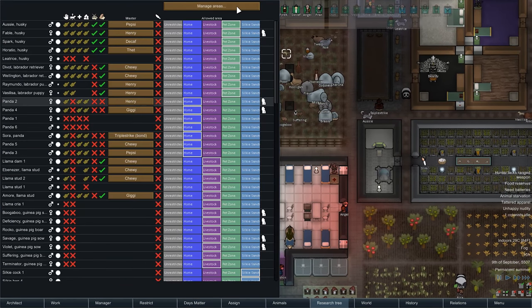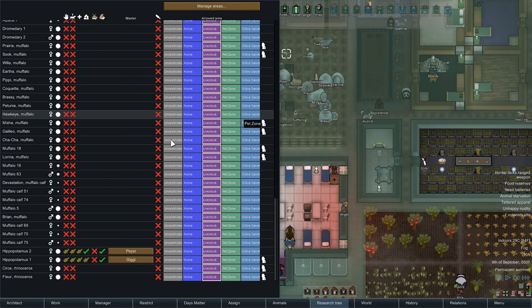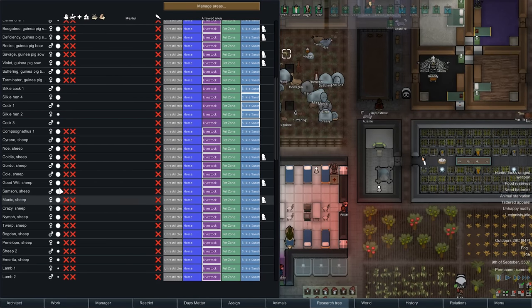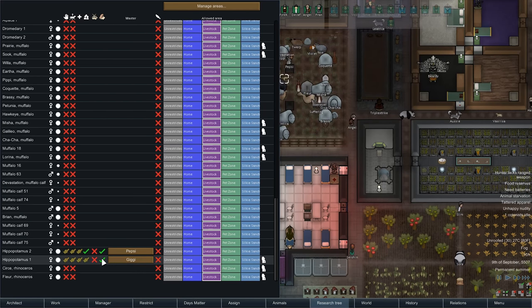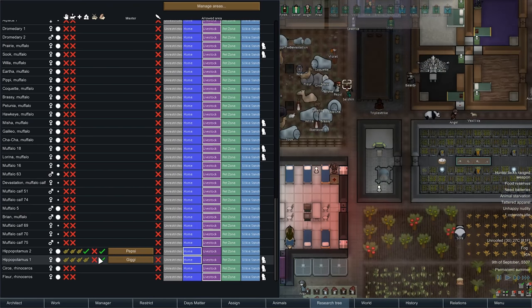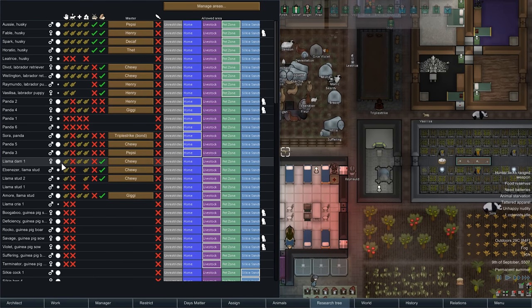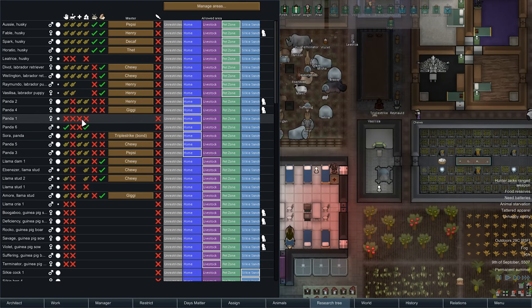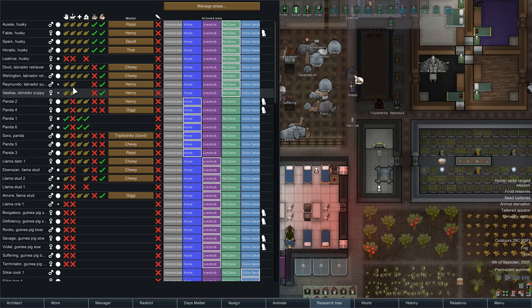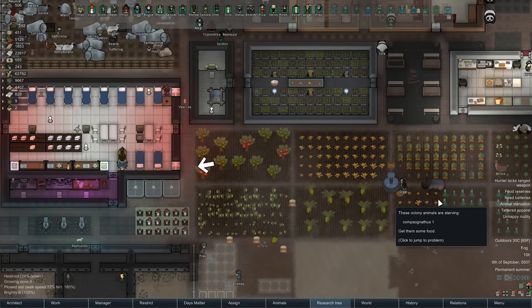We can actually put most of our animals back to pet zone. That particular animal doesn't have his own zone — he was stuck, but he's no longer stuck. Let's put the hippos out on the home area. The llamas I want to stay in because I want them to be safe. New pandas to tame and a husky to tame.